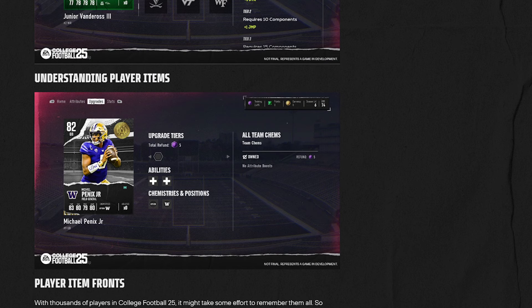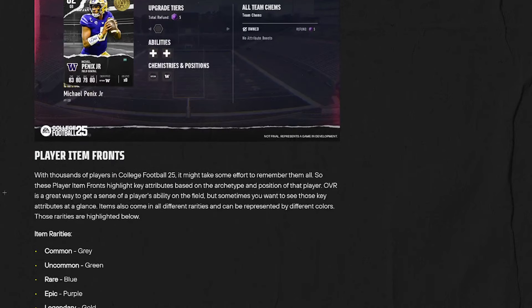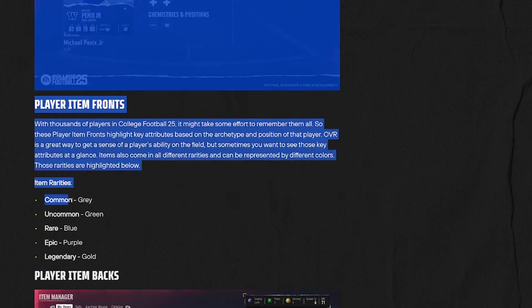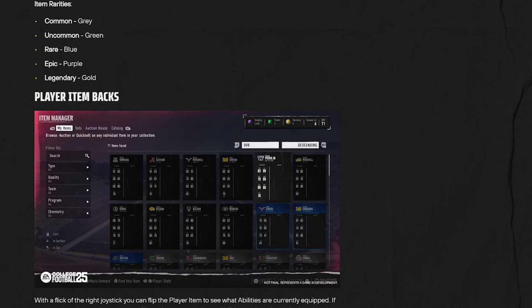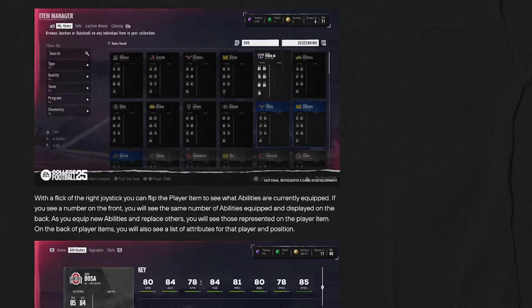Michael Pennix actually doesn't look like a terrible card to start the year — he's got 83 throw power, 80 in another stat, and 80 awareness. With thousands of players in College Football 25, player item fonts highlight key attributes based on the archetype and position. There are different item rarities as well. With a flick of the right joystick you can flip the player item to see what abilities are currently equipped. This is going to be in the auto binder — some really interesting stuff.